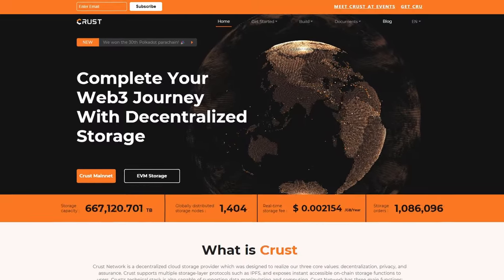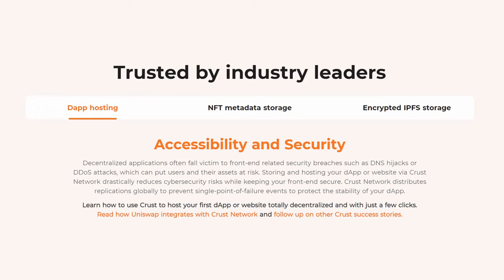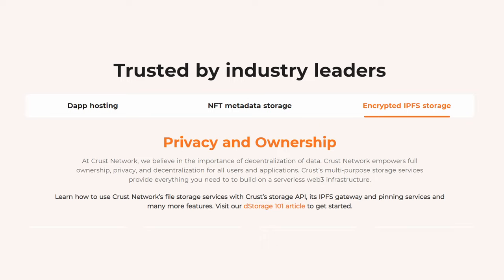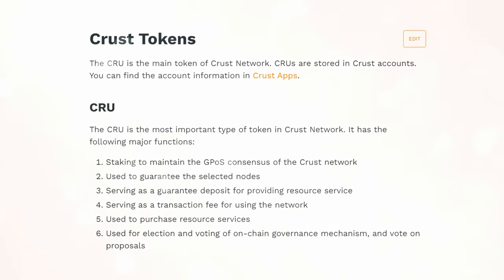Next we have a parachain focused on decentralized storage. This project is called CRUST and it's essentially a storage platform built on IPFS. But it really goes beyond simple IPFS by adding decentralized storage markets, smart contracts, and cross-chain capabilities on top of it — essentially adding an incentives layer on top of IPFS. That allows it to host all sorts of things like dApps, NFT metadata, and encrypted IPFS files. CRUST is also secure with end-to-end encryption and censorship resistant due to its distributed network of storage providers. Built on Polkadot substrate, it can do those things in a fast and cheap manner. A key part of making this whole system work is their CRUST token, or CRU, used for transaction fees, governance, staking, and purchasing storage from providers — making it a crucial piece of this project offering a critical service to the Polkadot ecosystem and beyond.